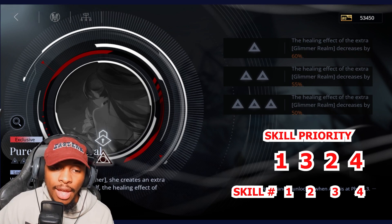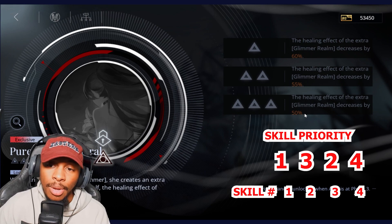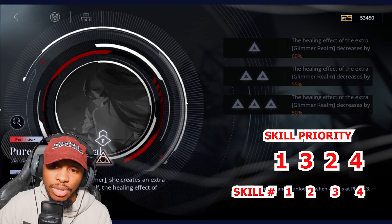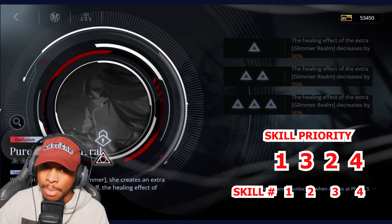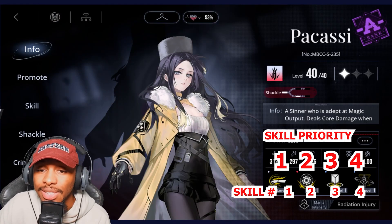With her exclusive crime brand, Ariel gains an extra glimmer realm healing at about 40% of what the current one heals. Once you build it up, it'll be 50%, so you'll essentially have one at 100% and one at 50% — massive amounts of healing happening on the field.